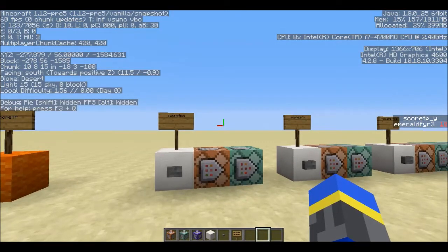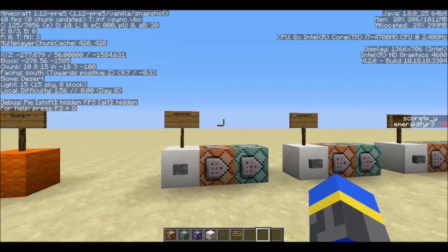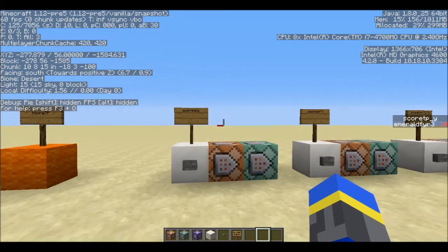Hey guys, this is Emerald Fire. Today I have for you a set of functions that allows you to teleport to coordinates that are specified in scoreboard objectives.